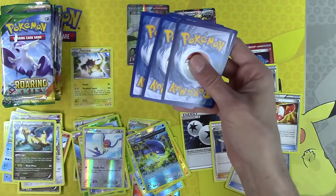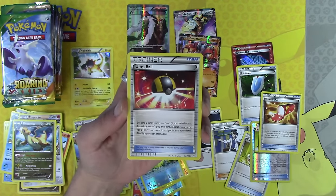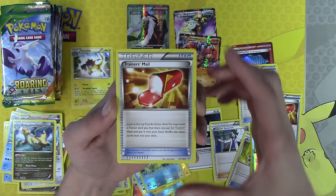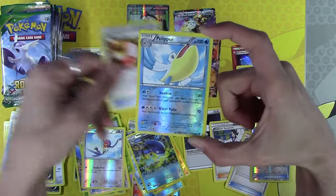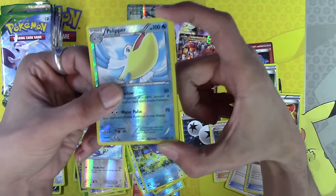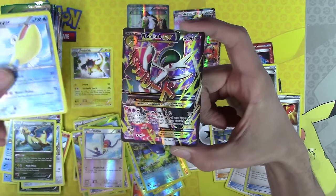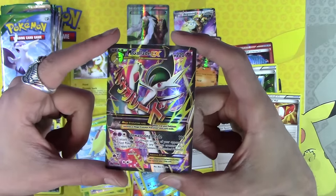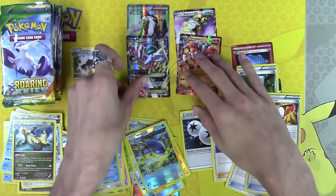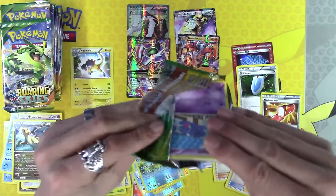I always forget Trainer's Mail is in this set, because really there's just like one card in the set that you care about — maybe two. There's really good Rayquaza in this set. Ultra Ball — you're a good card. A second Trainer's Mail — that's insane, absolutely insane. Reverse Holo Pelliper. It's an EX! That's a Full Art Mega Glalie EX — that's cool, we will definitely take that. Three EXs and a Full Art Trainer, and two Trainer's Mails already, and a Versus Seeker — always the gift that keeps on giving.